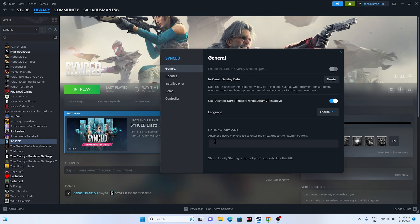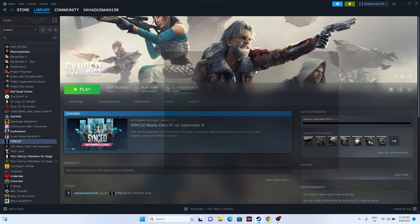Next, go to the Launch Options and enter a DirectX command. The first command is -dx11. Try launching the game with DX11. If DX11 is not working, try -dx12 and launch again. Either DX11 or DX12 should work. This has worked for many games including Red Dead Redemption 2, Ratchet and Clank: Rift Apart, Starfield, and many others.